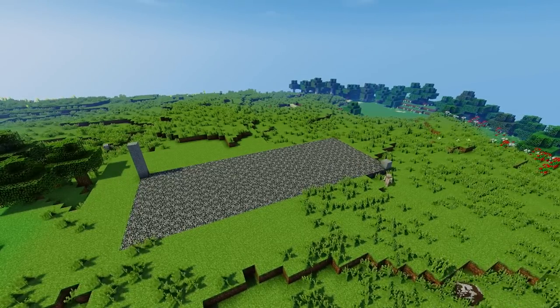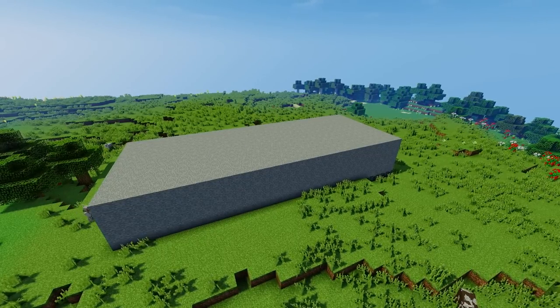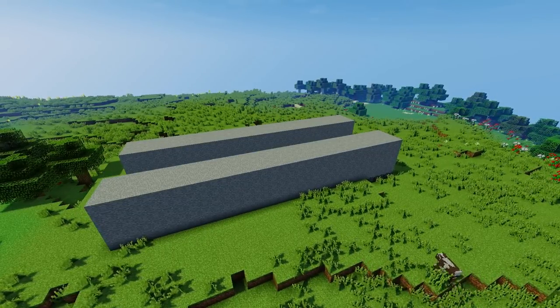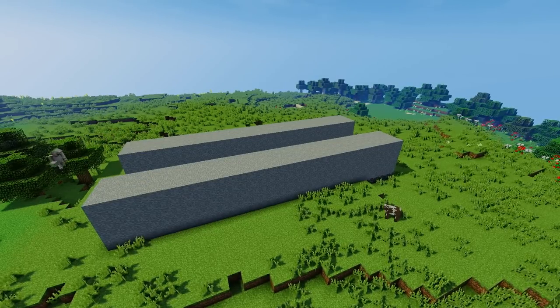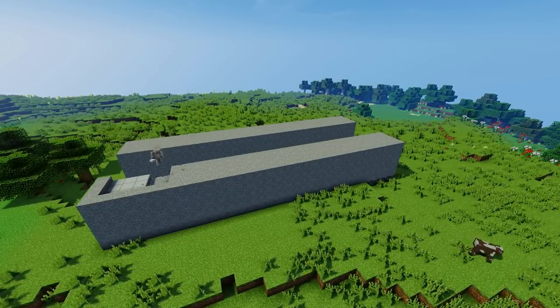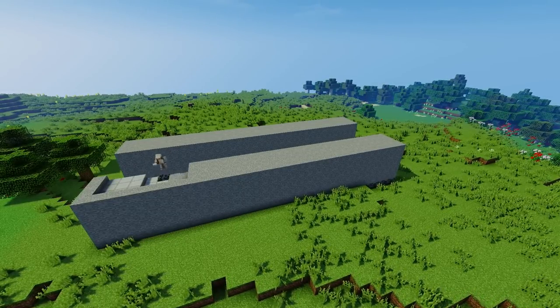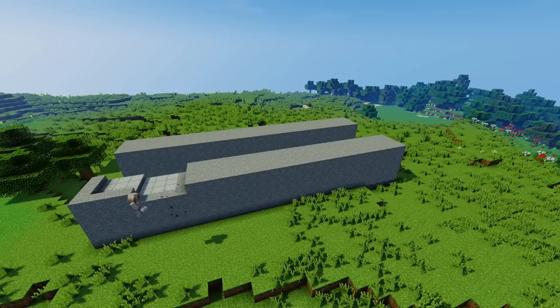I am using World Edit, which you can probably tell by the fact that I just spawned in a giant chunk of stone. I will be using it throughout the entire series, and even in this video you'll see me use it a bunch because it just saves so much time. The reason I spawned in a giant chunk of stone is because I was just going for a general shape and deciding how big I want the station. And what I'm doing now is carving it and forming it into the exact shape of how I want it.